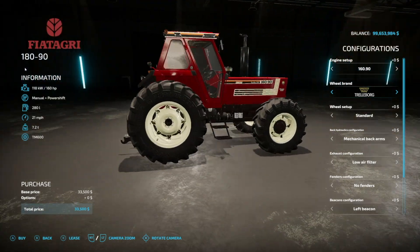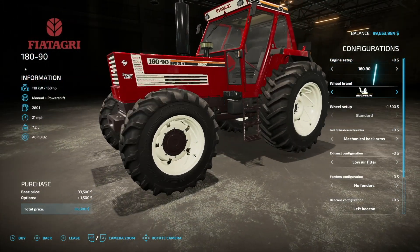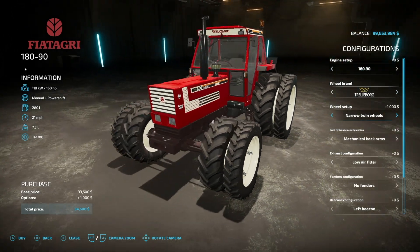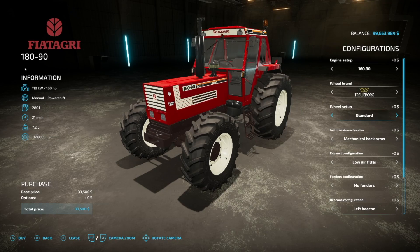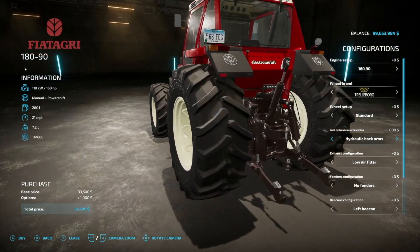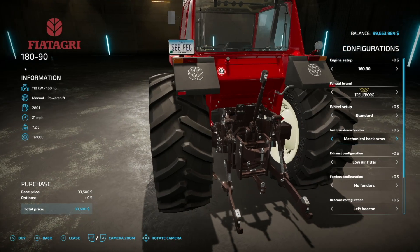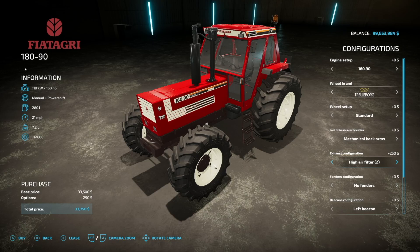It weighs 7.2 tons. For wheel options we have quite a few: Trelleborg, Michelin, Continental — cycling back and forth — and those really interesting narrow tires. Some people like them, some don't, plus a normal standard tire as well. For the back hydraulic configuration we have mechanical back arms or hydraulic back arms. For exhaust we have low air filter, high, high number two, and a chrome exhaust.